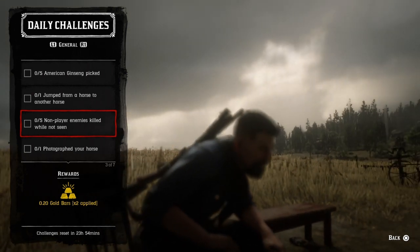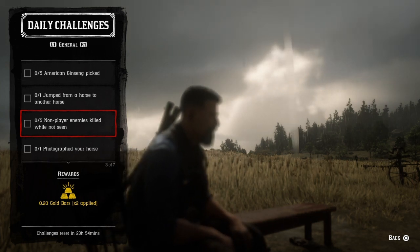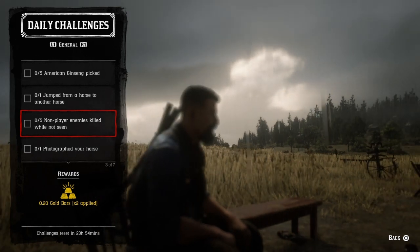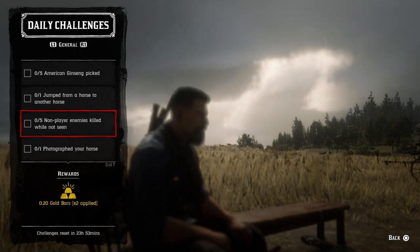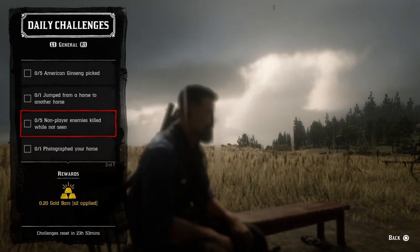For five non-player enemies while not seen, go to hideouts or roadblocks. You can do story missions or trade routes as well. I use a sniper rifle or a bow and arrow — just pull up and shoot them, then run away or finish it up. Once you get five, that challenge will be completed.